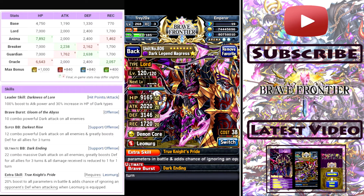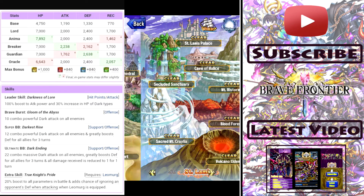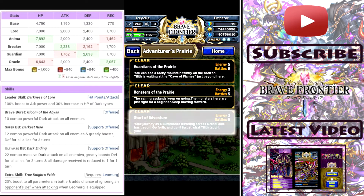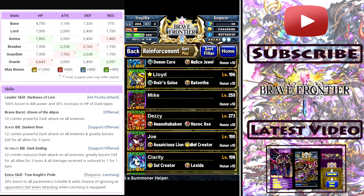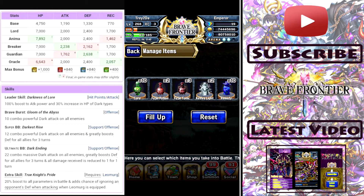For Magris, the extra skill also adds a chance of ignoring an opponent's defense when attacking. The only condition is you have to have these starters equipped with their respective spheres. Magris's sphere is Leo Murd. You equip him with that sphere, his extra skill activates, and when you go into battle you'll see his HP go from 9,100 up to like 10,000-something — it's crazy. Also, they've restricted it so you can only evolve one starter right now, so make sure you choose wisely.